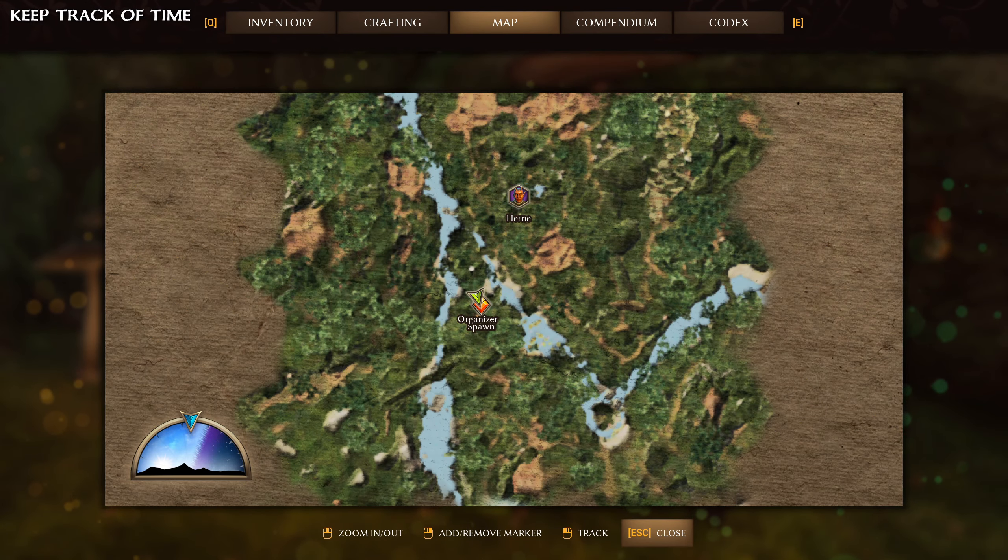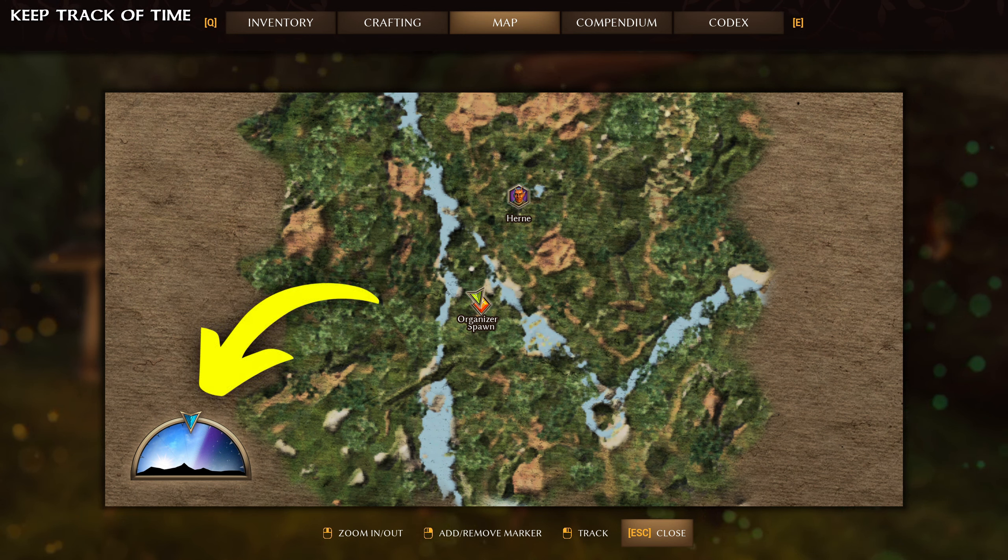Speaking of nights, if you want to keep track of time — or better, the remaining hours of the day — you can do so by checking the map. There's a small disk displaying day and night, and you can see it progressing through the hours. We somehow didn't notice this right away, but once we did, we check it frequently.